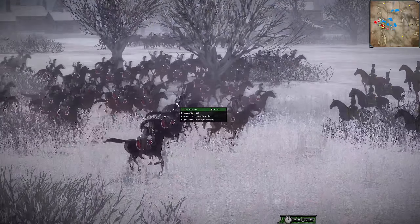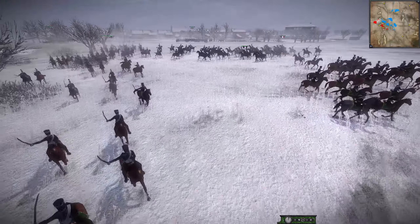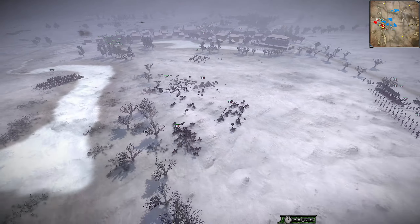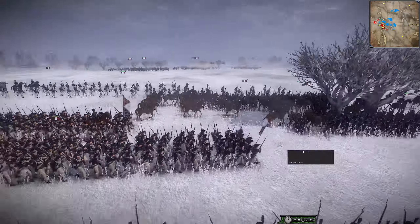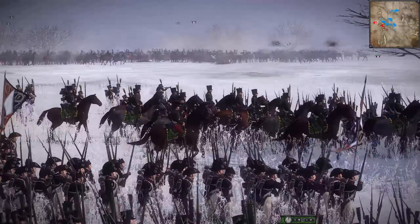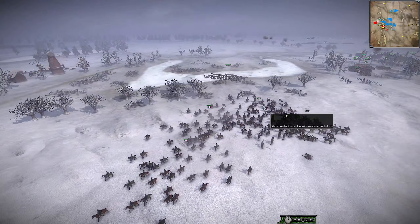Buckle up, guys. We are seeing Bagration going in with some Dragoons already at the French Light Cavalry, doing quite well in this charge at first. You can see France trying to mobilize the army, get them up to the front lines. Look at these columns — cavalry fighting in the background, French infantry columns moving forward. Beautiful map, too.